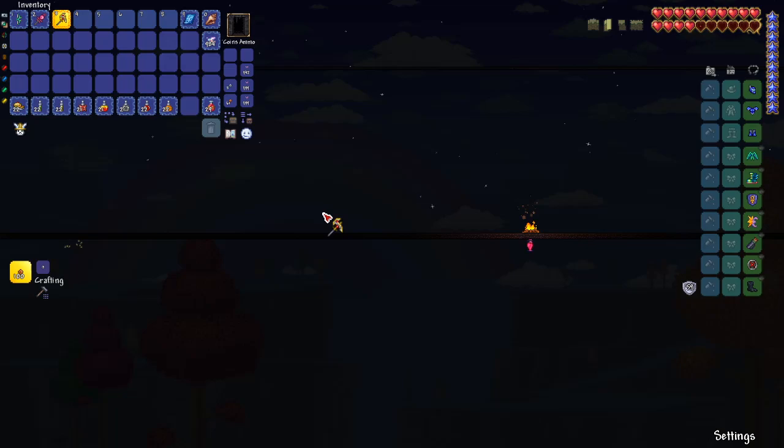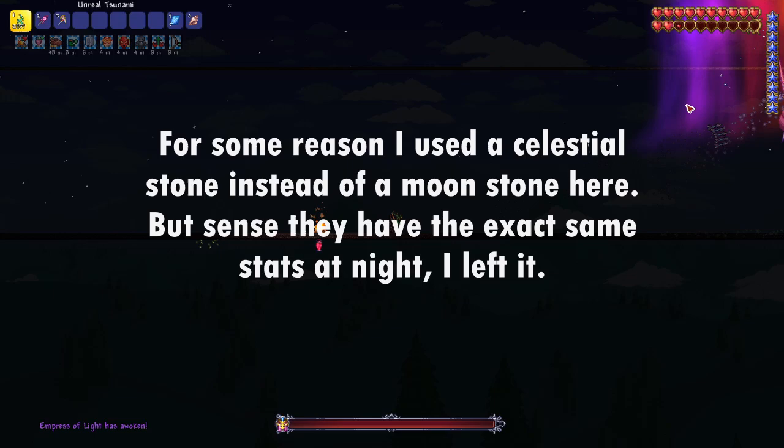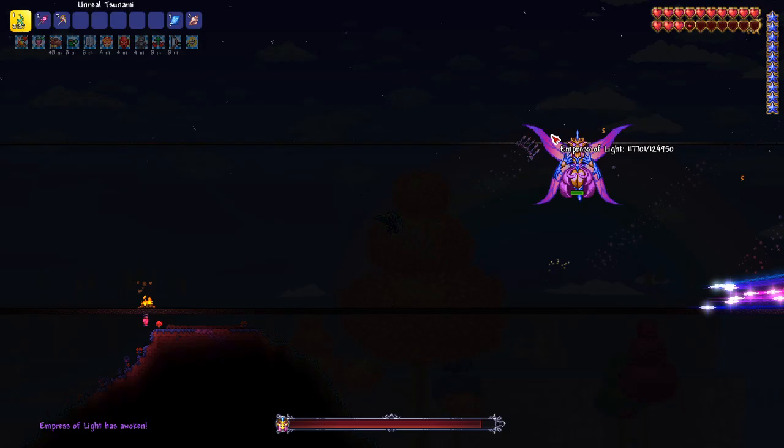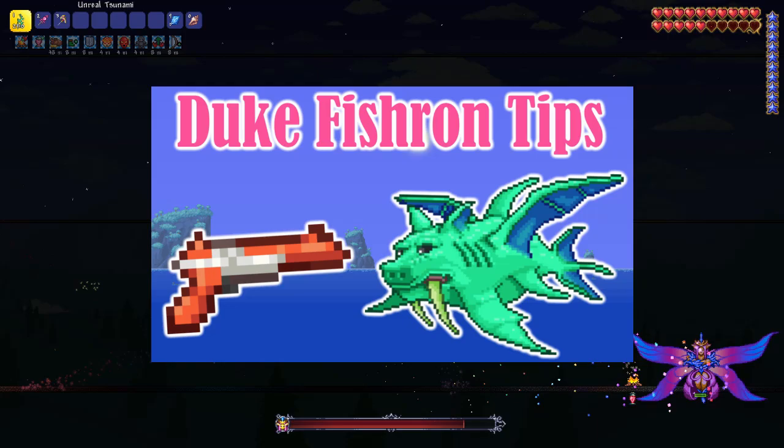So in order to defeat Empress of Light pre-Golem, you want to make sure that you have the best gear available to you at this stage in the game. I would recommend a Ranger build because, let's be honest, Ranger is OP. Probably the best weapon that you could use for this fight is the Tsunami. If you're interested in some tips on defeating Duke Fishron early in hard mode, you can go check out my video from a few days ago where I defeated him pre-mech boss.